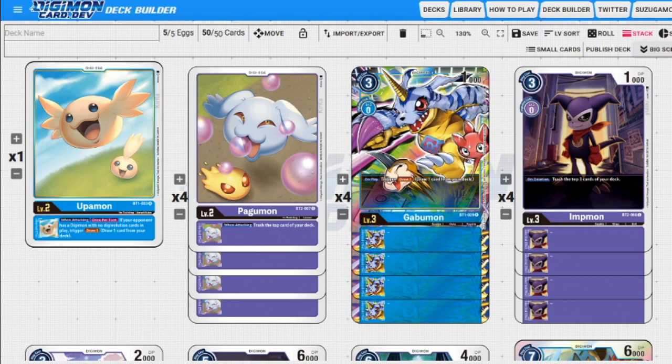First up, we have one Upamon. The only thing we can digivolve onto for Upamon is Gabumon. Of course we want to hard-play Gabumon, but we need Upamon for a reason — I'll get to that later. We need Upamon in the zone for options. We can evolve onto Upamon and gain the draw power off of Gabumon if we have to, but that's not entirely why we're playing it.